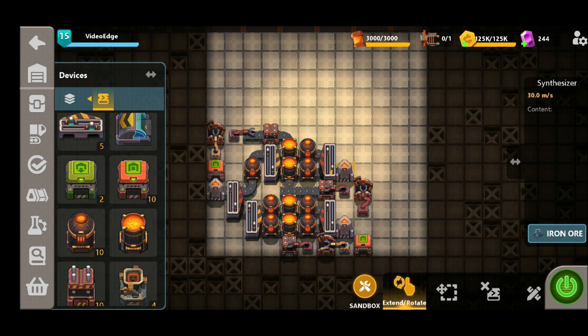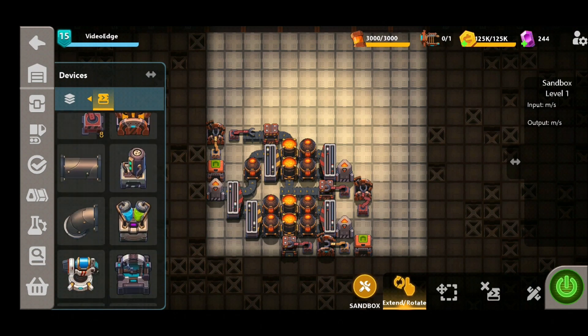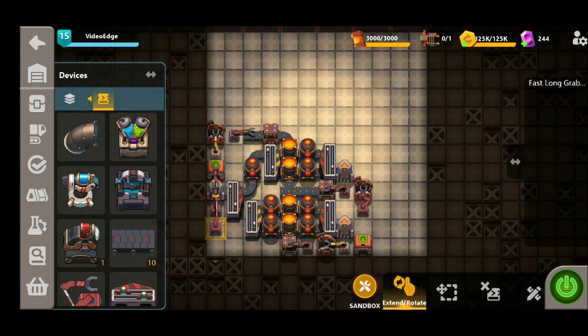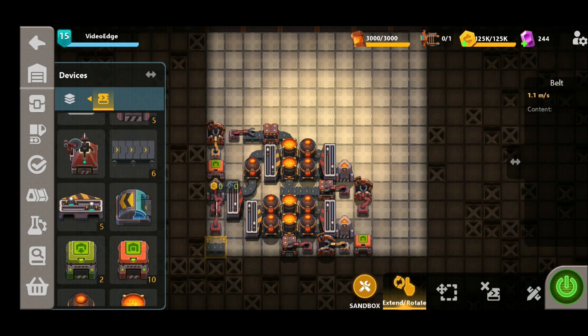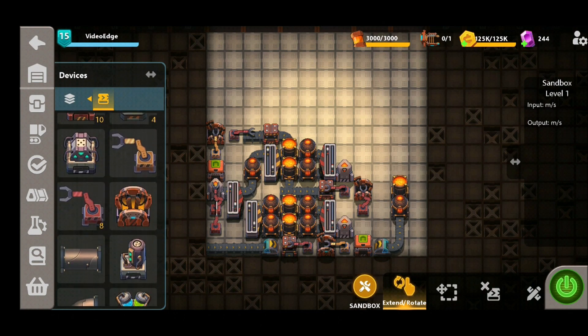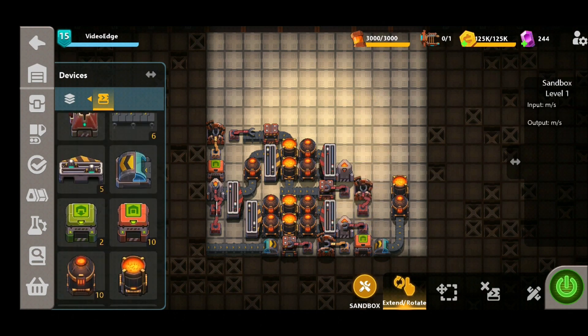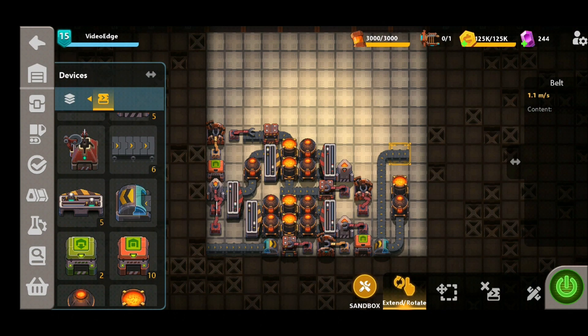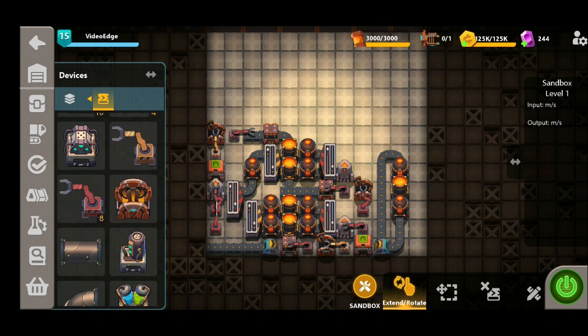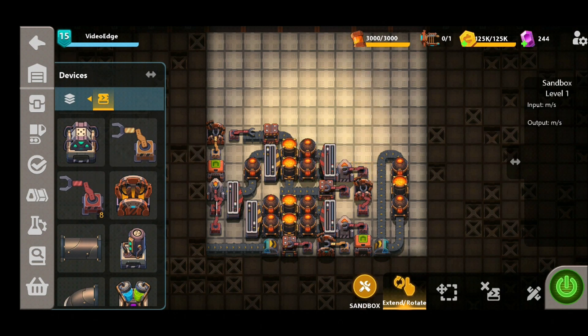We do have a little bit of room to play with behind these two synthesizers, so we're going to put some fast long grabbers down on the carbon synthesizer and ship this onto the other side using underground belts, place another heater down followed by another mixer. To get the carbon onto the other side we're going to use a fast grabber from this synthesizer, put it all the way around with a heater just before, and add another fast grabber from this synthesizer as well for a nice flow of iron production.